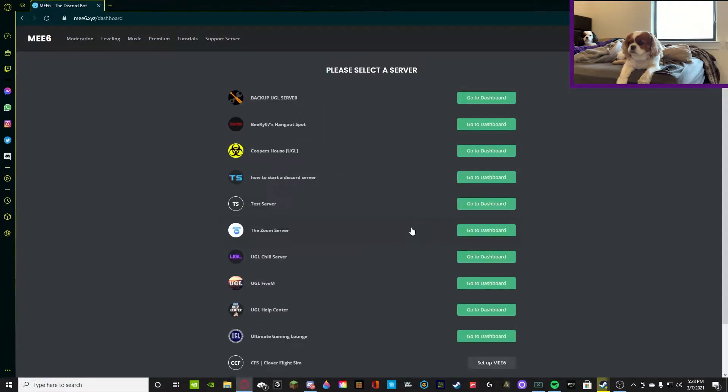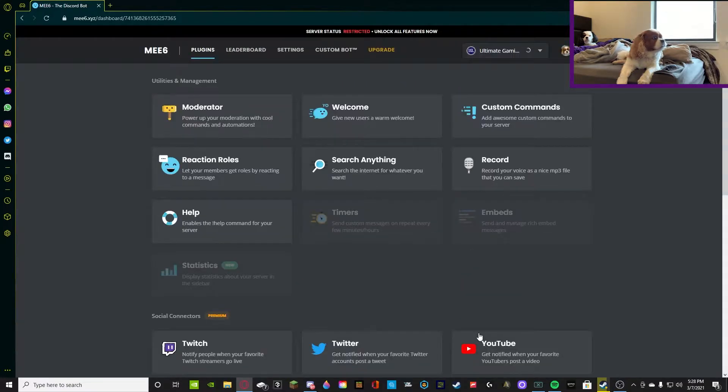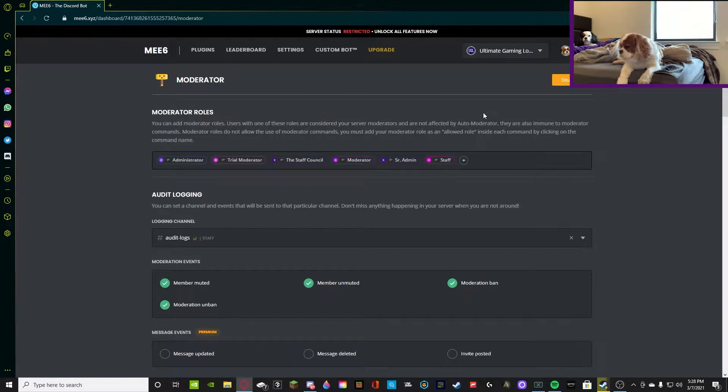So I'll show you guys how to fix it. We're going to go to the MEE6 panel and select the server — whether you have it added or not, you're going to add it or just go to the dashboard. You're going to be going to the dashboard, so go to the moderator plugin. If you don't have that there, make sure you have it enabled. Once you enable it or click on it, make sure your moderator roles are set up. As you guys can see, all of my staff roles are here.